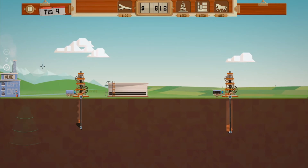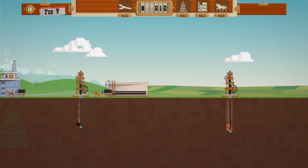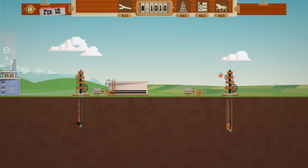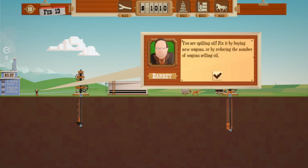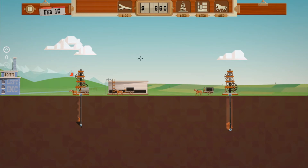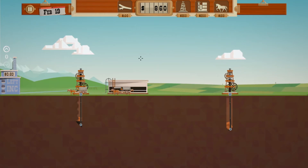Let's send both guys over here. I shouldn't have bought you — you're just going to wander around forever. Keep selling, oh we're dropping. Oh what happened over there? 'You're spilling oil! Fix it by buying new wagons or reducing the number of wagons selling oil.' So we should get another wagon — so it doesn't overfill. All right, I think we're gonna need another bin.